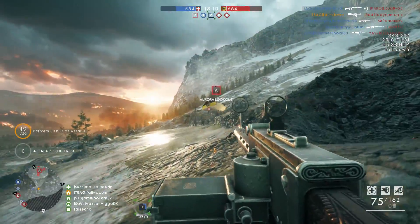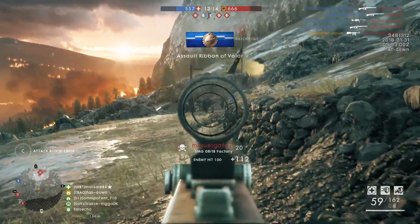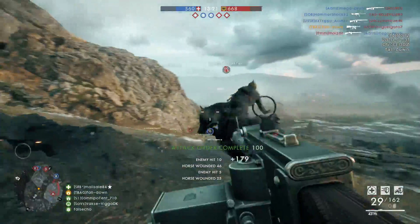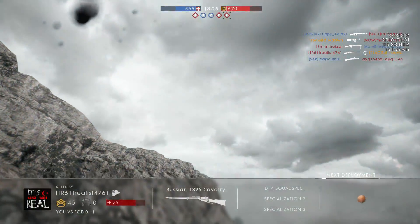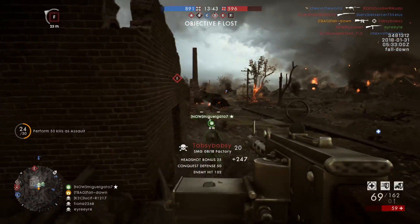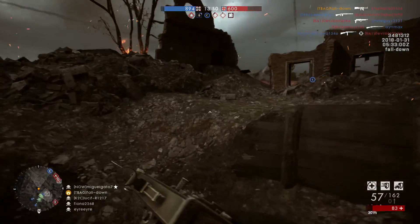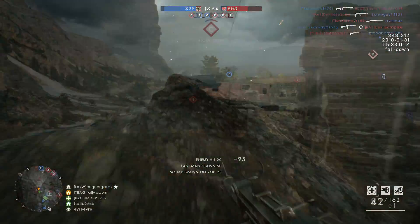But after this buff, man, I'm telling you guys, it can absolutely melt people. Don't forget, this thing also has a magazine capacity of 80 rounds, and the reloading animation is pretty quick as well. So I understand why people are calling it the new Hellregal. The only point where the Hellregal still excels is the fact that it's way more accurate. I wouldn't say it's overpowered by any means because it isn't versatile at all. But for CQB, it is a go-to weapon.